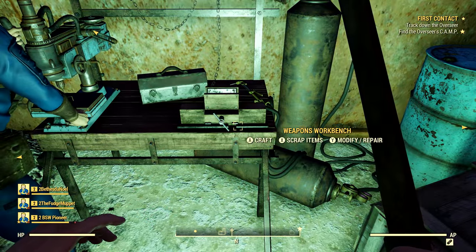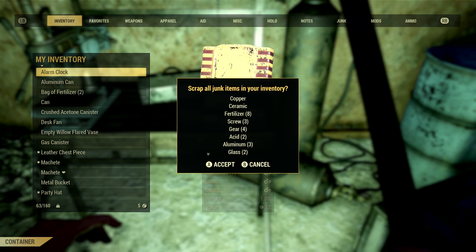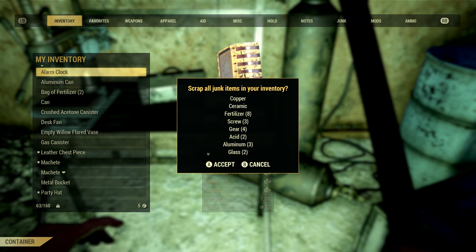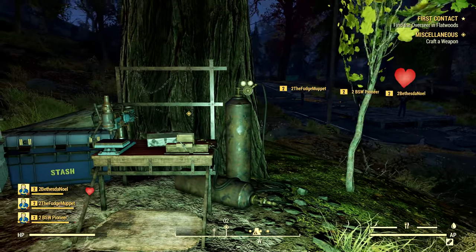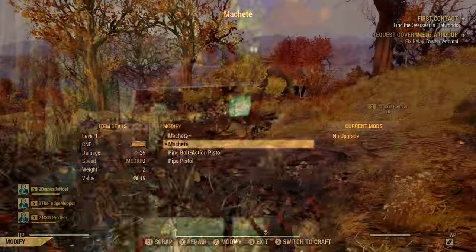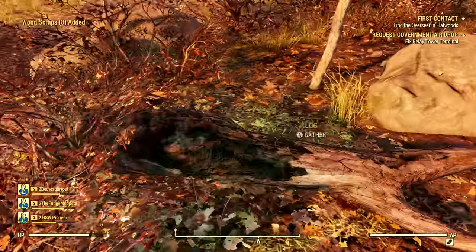Scrap is gained by scrapping items, but mostly by scrapping junk items. You can scrap weapons and armor, but you'll usually want to keep those. Scrap components weigh much less than the items they come from, so scrapping all of your junk every now and then is a great way to lighten your load. To turn anything into scrap, you will need to find a workbench — there is a simple button that says 'scrap all junk'. Workbenches can be found all throughout West Virginia, or you can build one at your camp. There are also raw materials like wood and mineral deposits to gather, so be sure to keep an eye out for those.